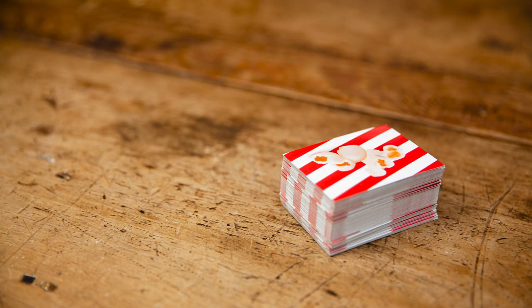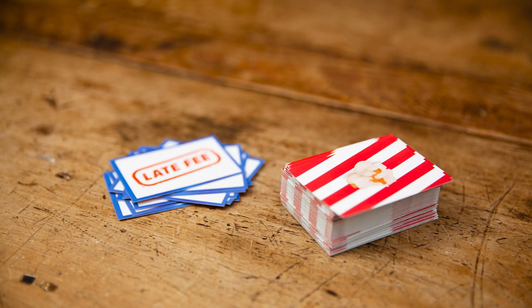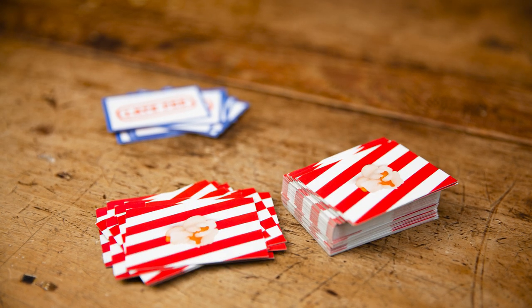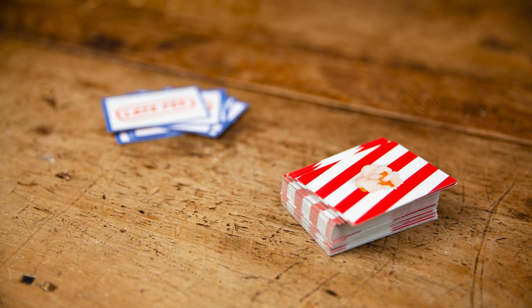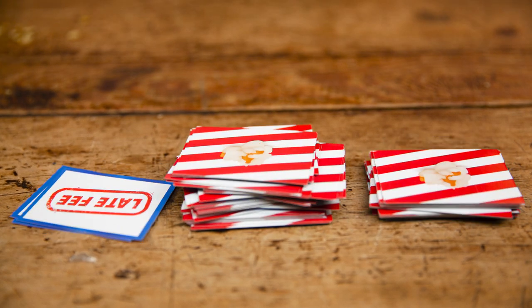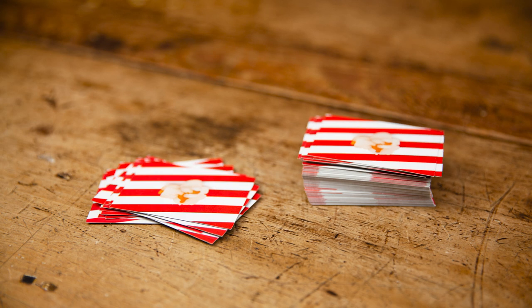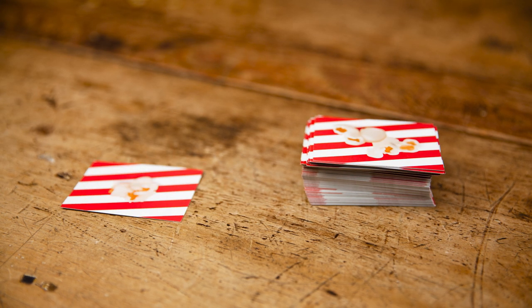First things first, let's set up the popcorn deck. Remove all 10 late fee cards, then remove the top 15 cards from the deck. Now shuffle the late fee cards back into the deck, and place the 15 removed cards back on top of the deck. Nice!